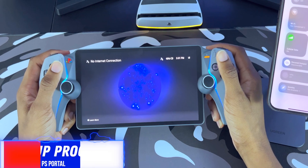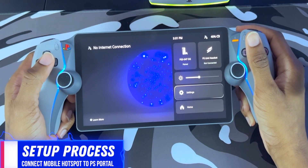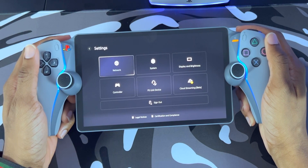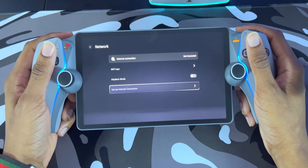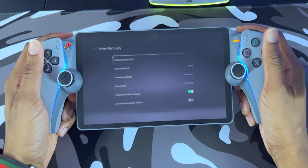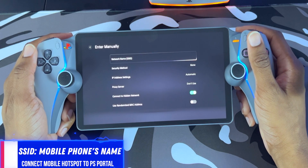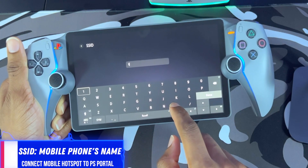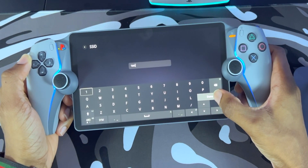Moving along, go into the Control Center on the PlayStation Portal and go into Settings. Click into the Network submenu and go down to Set Up Internet Connection. Choose Set Up Manually. The first thing you need to do is type in your network name or SSID — this is the name of your phone that we set earlier. Then click Done.